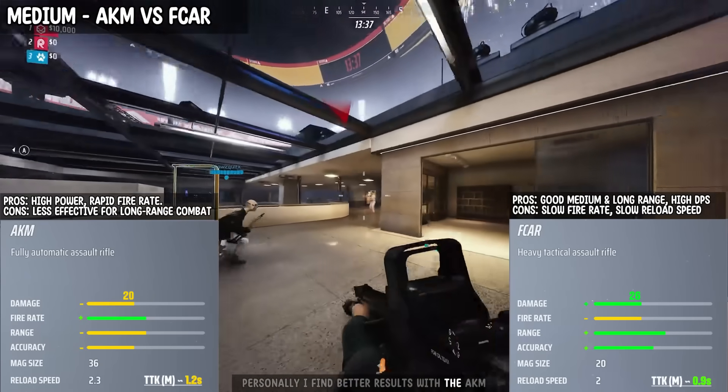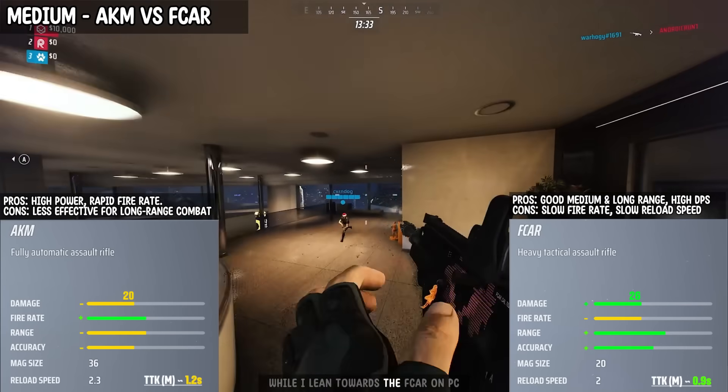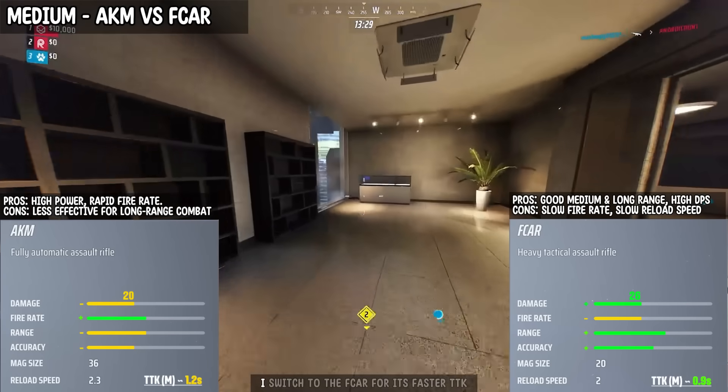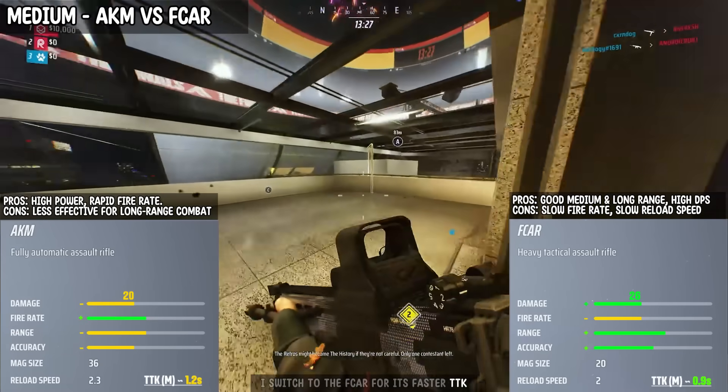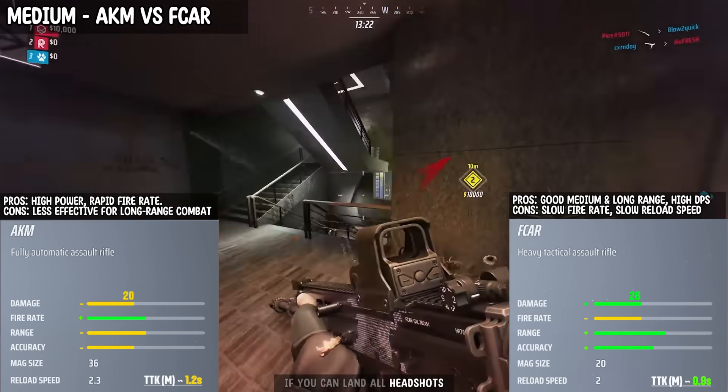Personally, I find better results with the AKM, especially when playing on Xbox, while I lean towards the F-Car on PC. Additionally, when facing numerous light classes, I switch to the F-Car for its faster TTK, and it's also effective against heavy classes if you can land headshots.